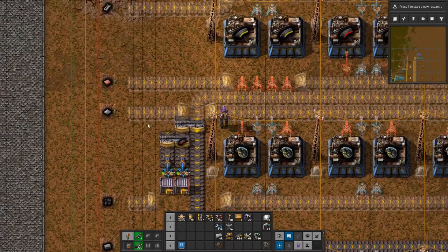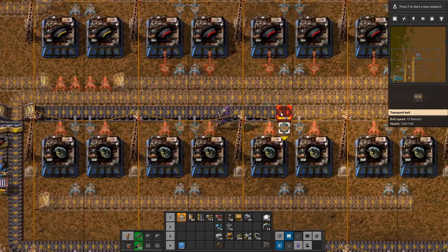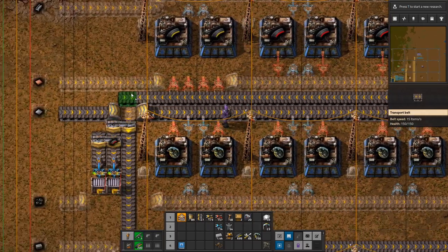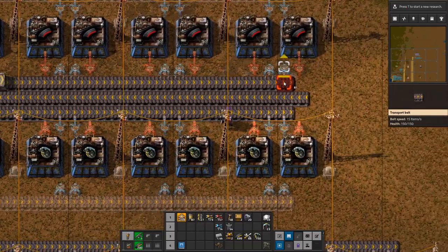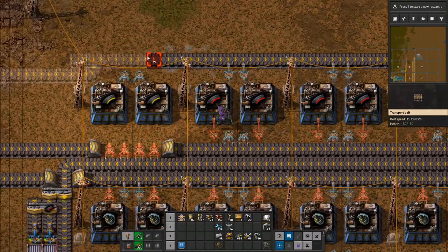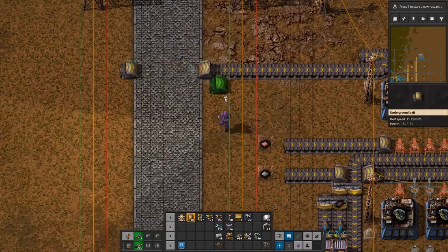That's the whole point of this series: I'm going to give you blueprints for these city blocks and you can apply them as you like to your own base, or just use them as inspiration — or use the sequence of things I build in. I think that's one of the biggest things you can get wrong as a new player: the sequence and scale of things to build. So, how much military science do I actually need?